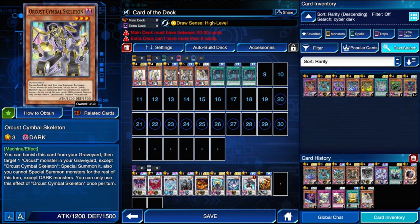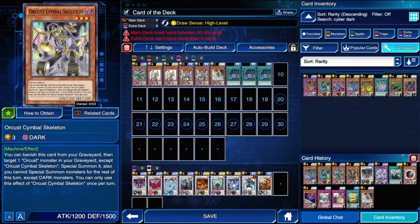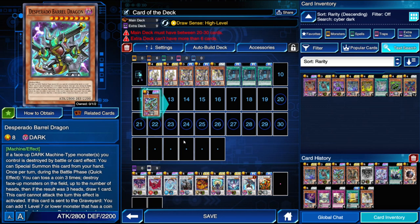I've been playing this guy who's got 1,200 attack. Attack values are kind of important when it comes to Orcist — Desperado Barrel Dragon here is 2,800, and 2,800 plus 1,200 equals 4,000. So just remember that — this guy actually has a very cool attack value for the kind of decks he's going to find himself in.